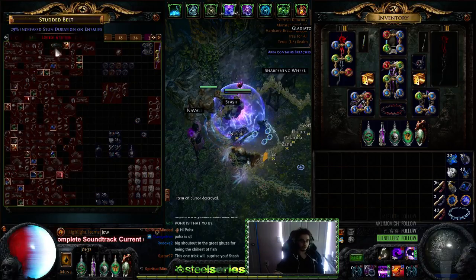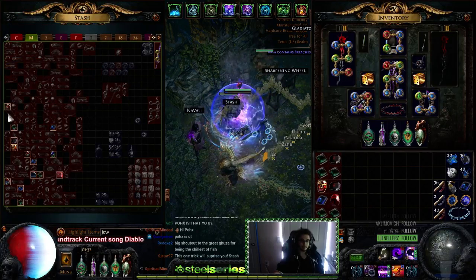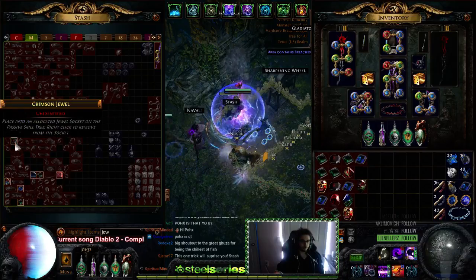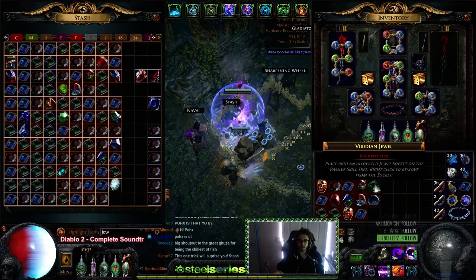Next up is jewels. I personally leave everything unidentified so that I can identify it all at the same time. This is something you technically don't have to do, but this method is more suited for unidentified items. Then they go into a jewel tab.